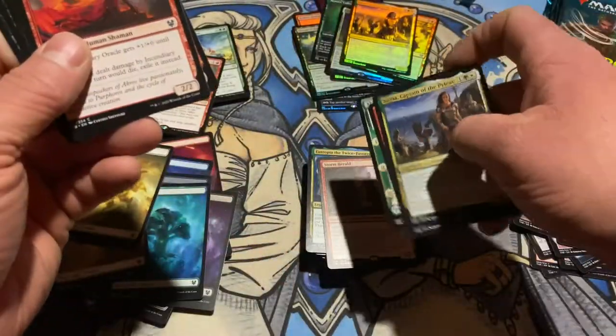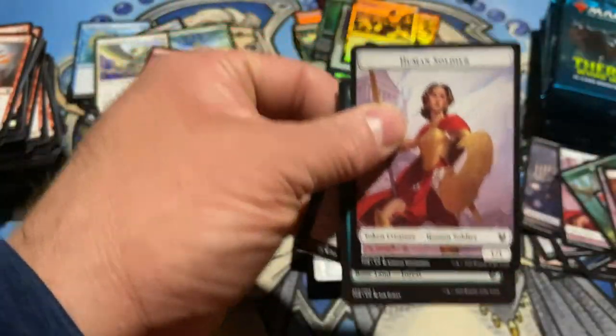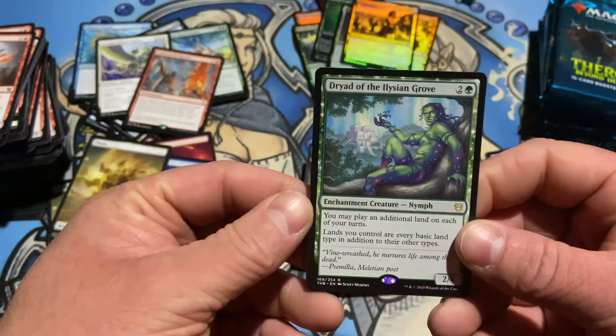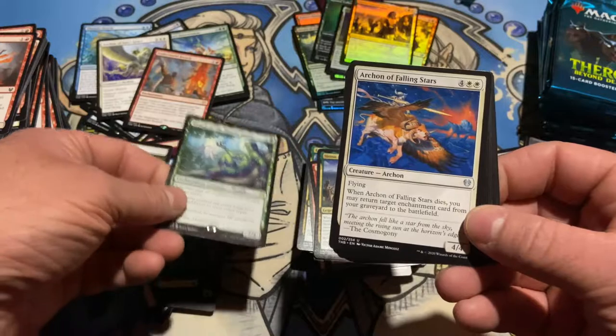Binding of the Titans — we know what you do. Human Soldier, forest. Oh my god, I got two Dryad of the Elysian Grove — non-foil. Wow, big hit. Archon of the Falling Stars — when this guy dies, you may return target enchantment cards from your graveyard to the battlefield.